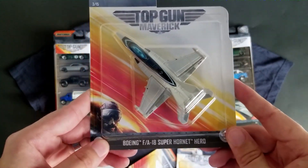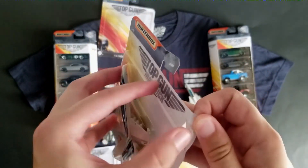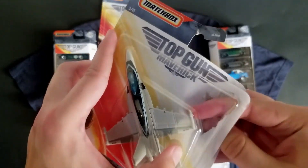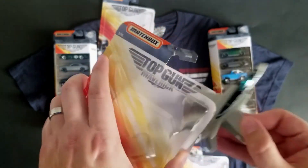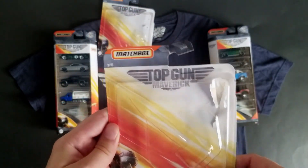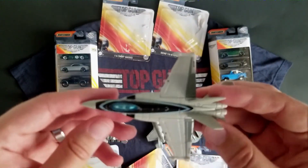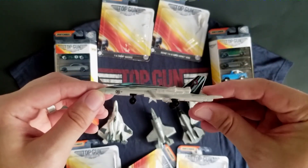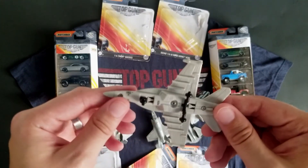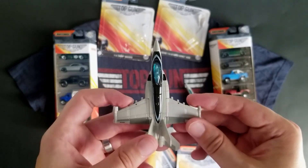Lastly is the Boeing F/A-18 Super Hornet Hero. I'm guessing this is going to be Maverick's actual jet that he flies in the movie. I believe there are two more — there's going to be a red and a yellow one — and I believe the P-51 Mustang is going to be in this set. My wife made note that these packages are really cool, so I'm kind of bummed that I'm opening them because she really liked the packaging and the art and graphics. Here's the Hero F-18 — the wheels are kind of disproportionate, but it's still cool. It's nice to have something licensed to the actual franchise by Matchbox.